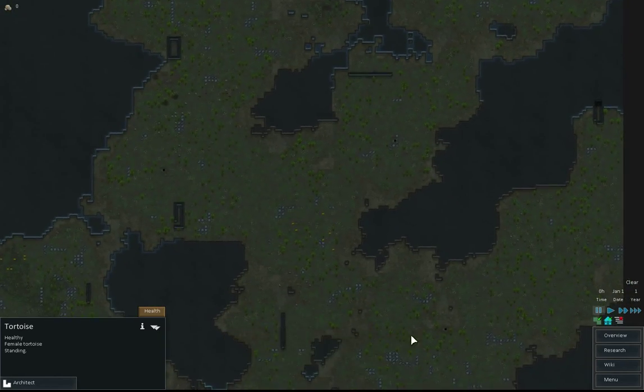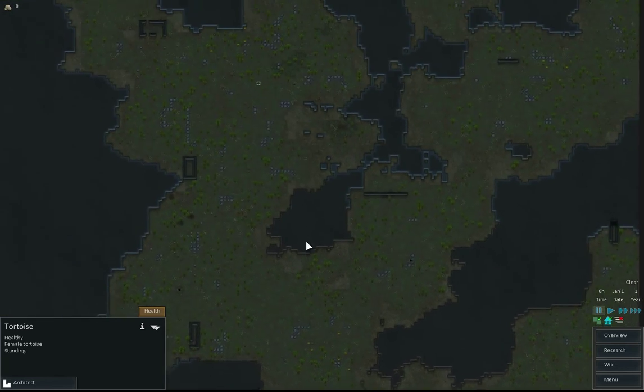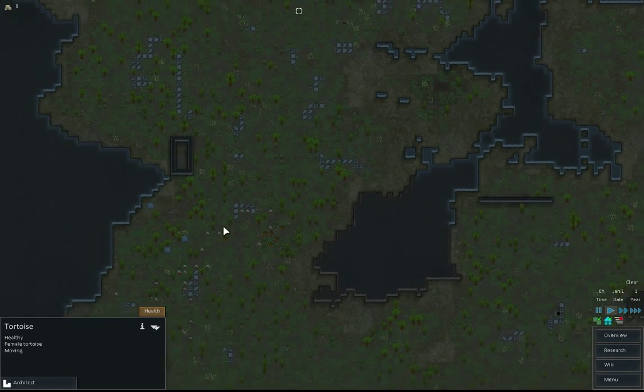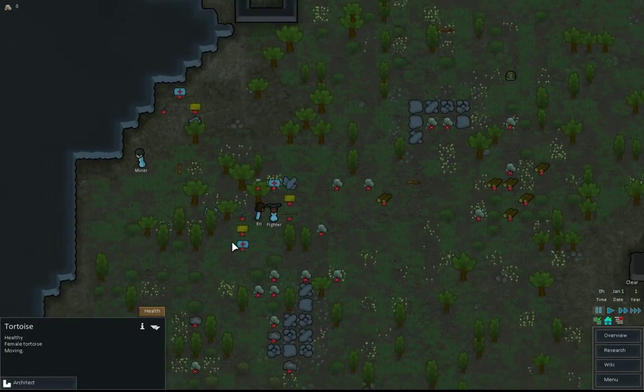I've created a new world. I used the same seed as last time, which was 'mustard', but I picked a new part of the world. I've literally just hit pause, so we'll see where the pods crash land. The pods have crash landed here — let me pause that again very quickly.